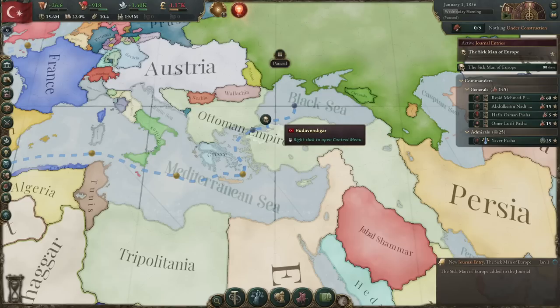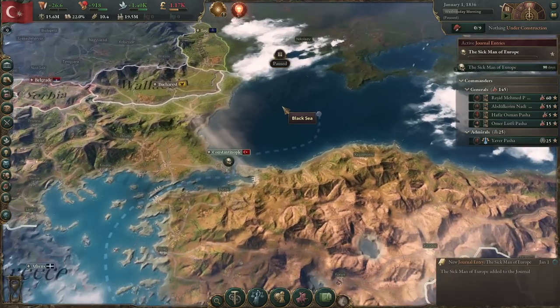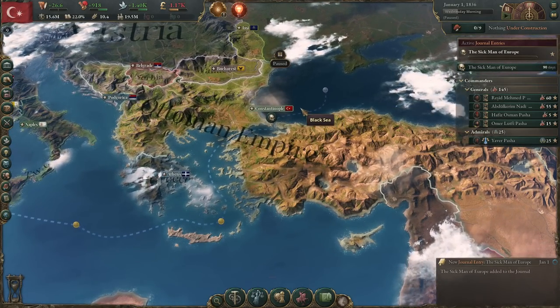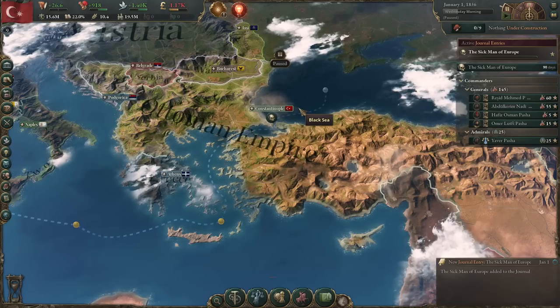Salutations everyone! Welcome back to another Victoria 3 guide. Today we're going to wander into the Ottoman Empire. This will be a country guide and we are going to talk about how to save the sick man of Europe. I've done this several times. There's only pretty much one thing that can go wrong with this and I will talk about that as we get started.